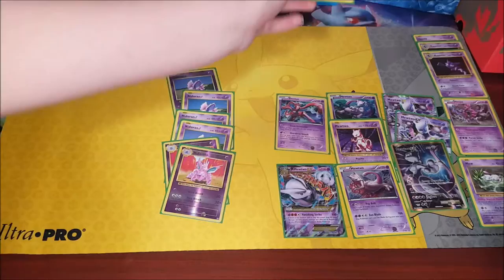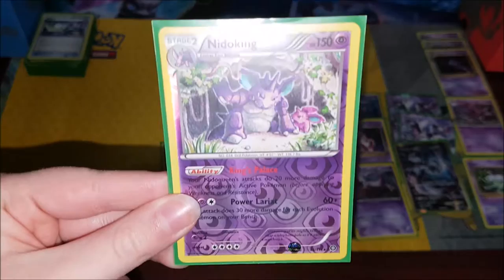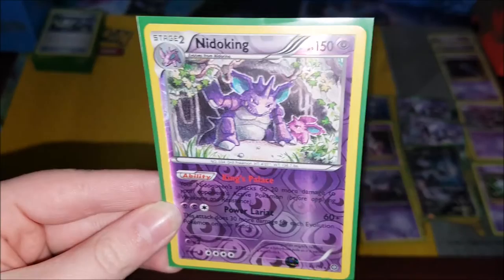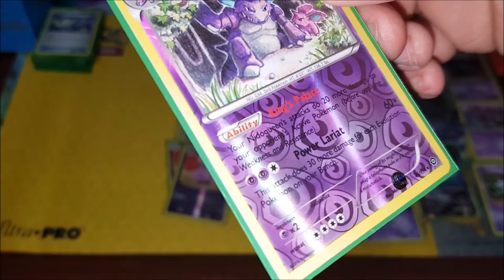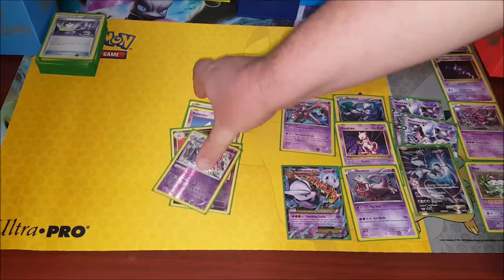We've got two Nidorinos, and then stage two — we've got a reverse holo Nidoking. His ability is King's Palace: your Nido Queens' attacks do 20 more damage to your opponent's active Pokémon before applying weakness and resistance. Power Lariat does 60 plus damage — 30 more damage for each evolution Pokémon on your bench. So he's a great damage dealer.